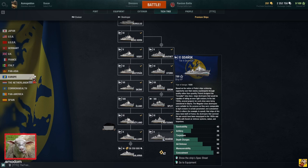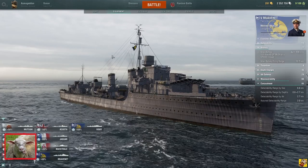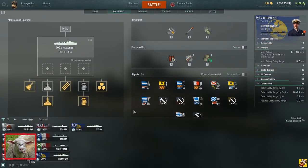One of the most broken high-tier ships — I believe it has radar, if I'm not mistaken. The Pan-European ships in my opinion are the best DDs in the game.